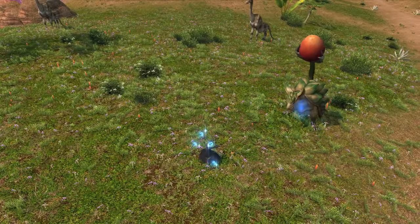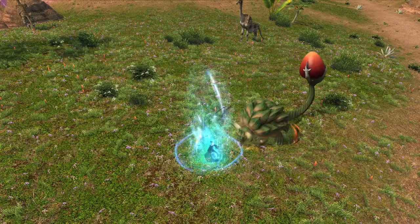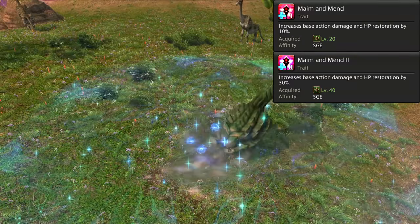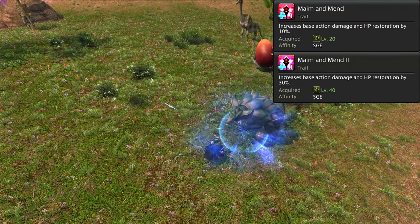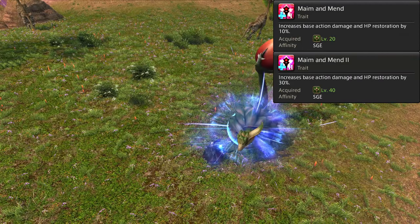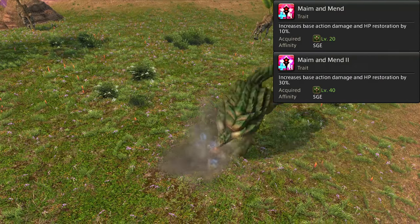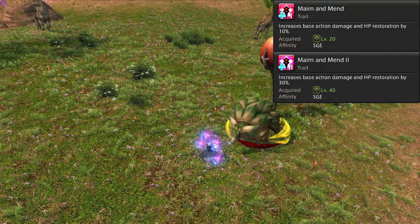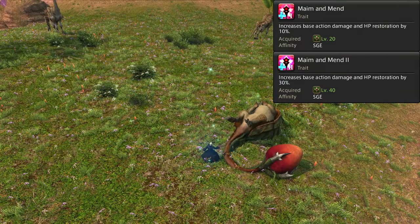Let's start with some of the unimportant traits you begin with as Sage, just to note about them even if there's nothing to discuss. Level 20, Maim and Mend, and level 40, Maim and Mend 2 — damage and healing are boosted by 10% and 30% at each of these levels. These only exist due to how the first 50 levels are balanced; at these levels, values are so low you likely won't notice a difference. Above these levels, it's just a passive power boost and an intended part of the balancing.